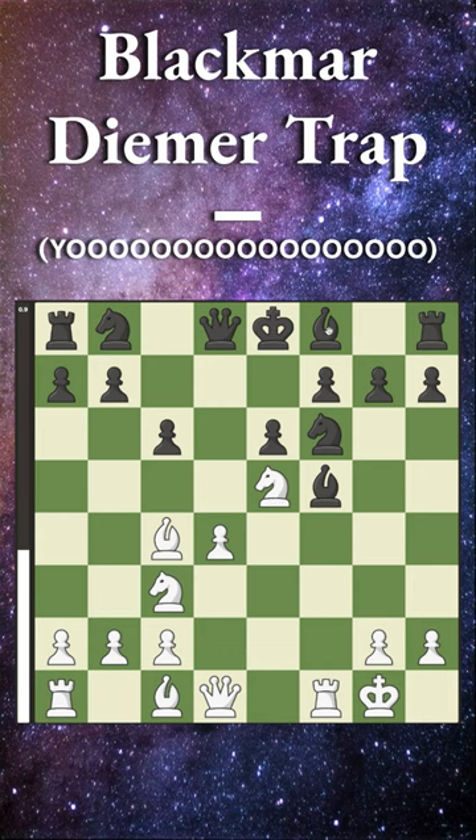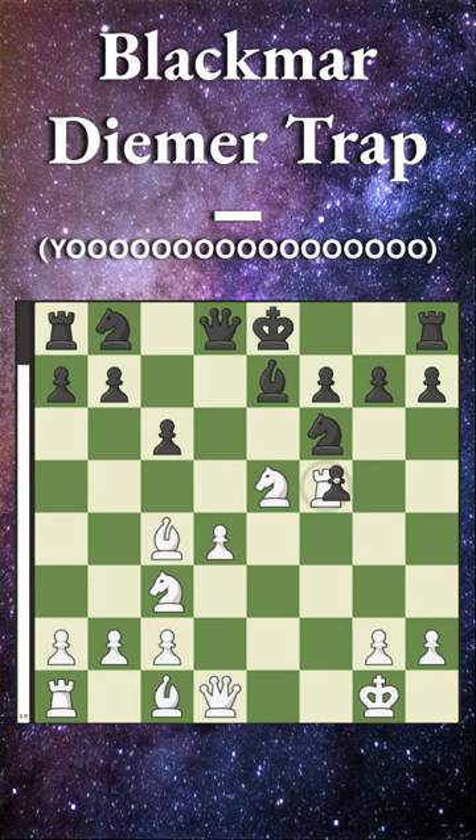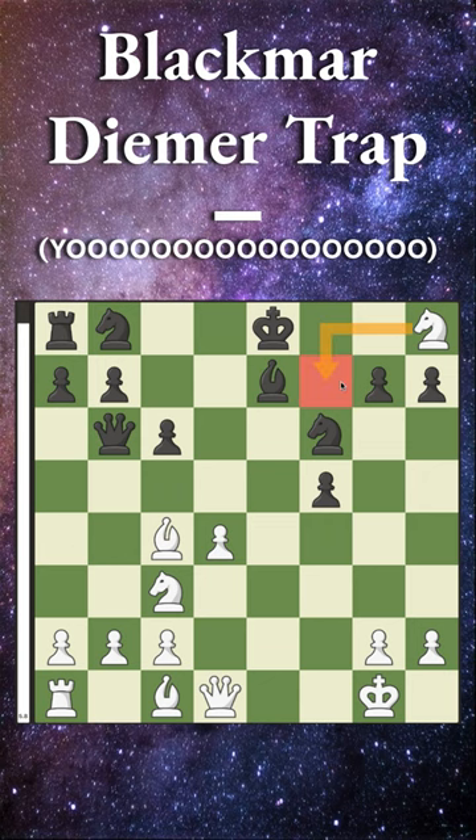If Black simply develops with bishop to E7, then we win with rook takes on F5. After they capture back, we capture on F7 with the knight. Black is getting forked here, and after they move, we simply capture the rook. Now we're up material, our knight will get out safely, and we are completely winning.